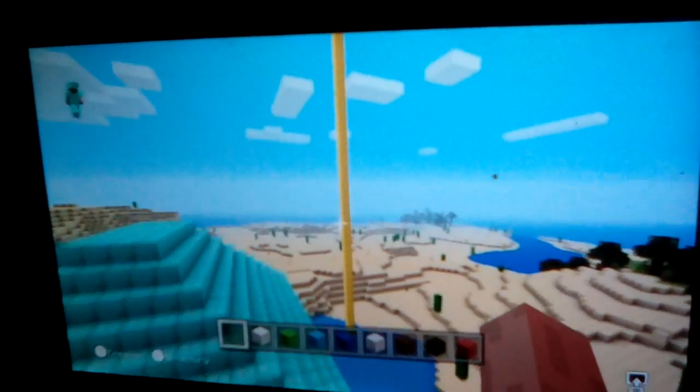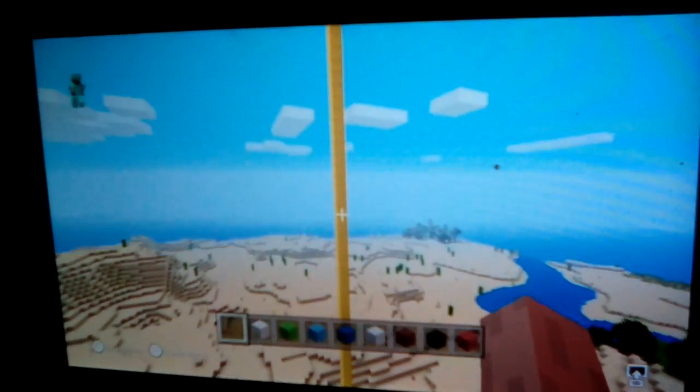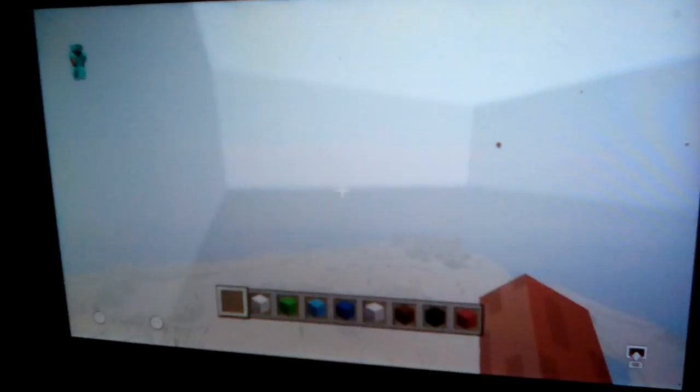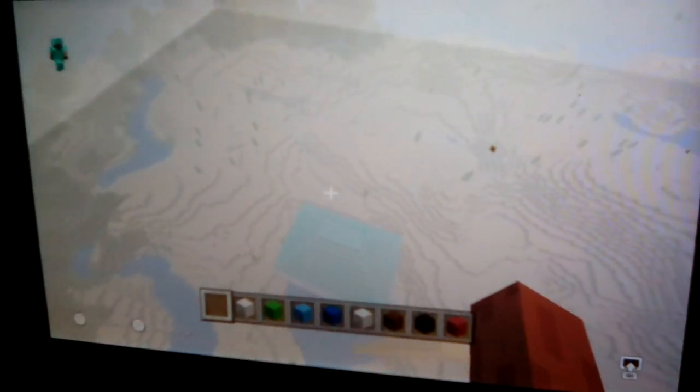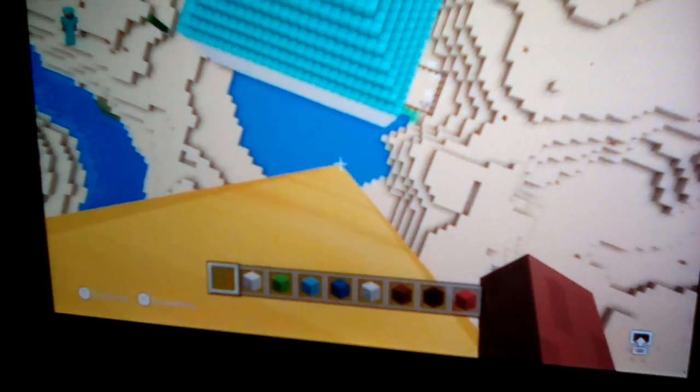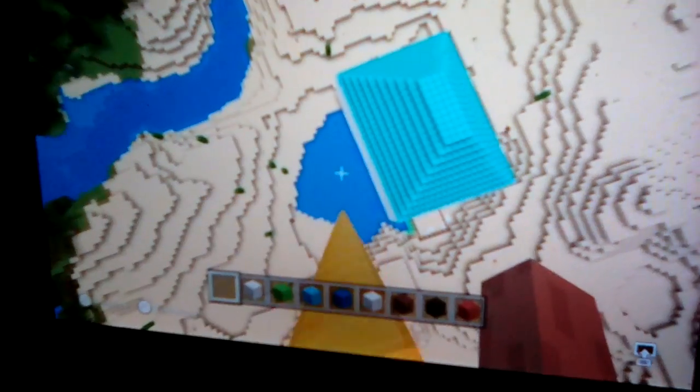We got this diving board up here, so we're gonna go do that. Okay, it's pretty high in the air. We're gonna go right here and then jump off into our water.